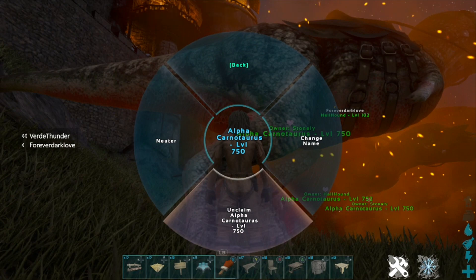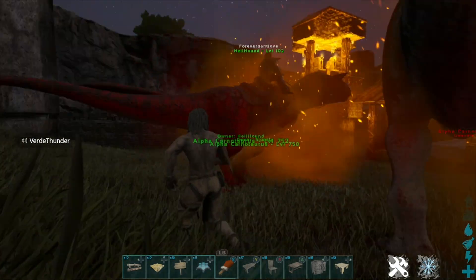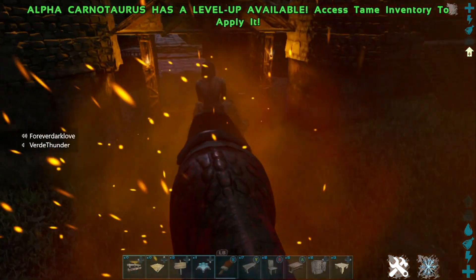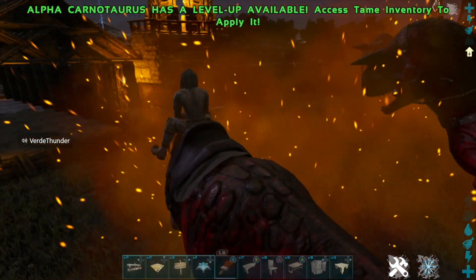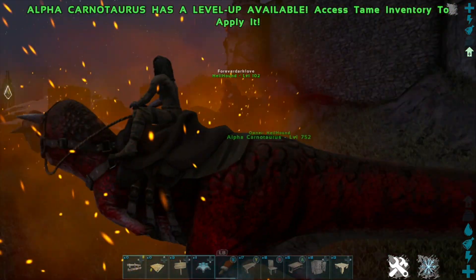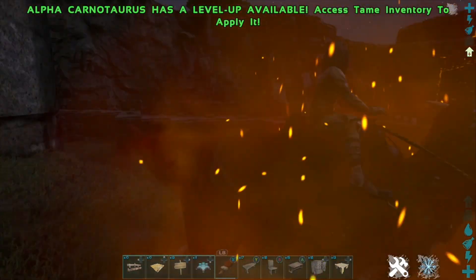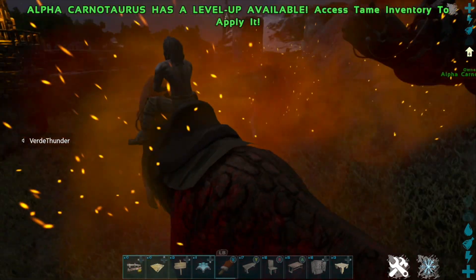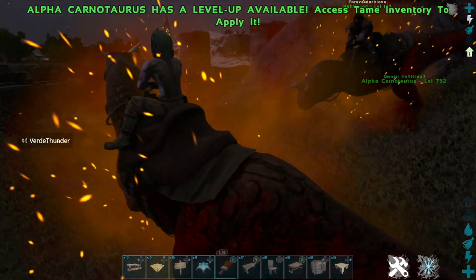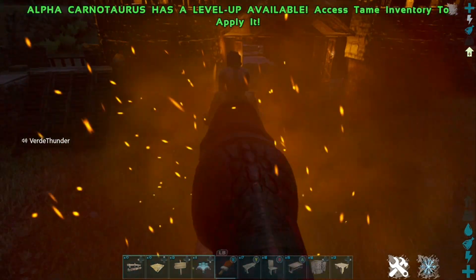The alpha Carno apparently has a headbutt attack. So it's got the main attack - on console that's right trigger for me. With all this red smoke around it as an alpha, it's kind of hard to see, but you can see Hellhound doing it over here. And then apparently it has a headbutt with left trigger that knocks back targets.